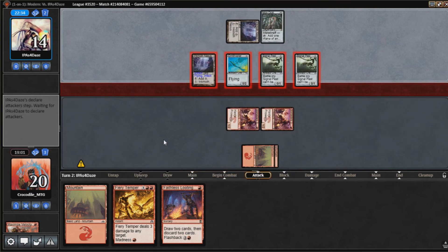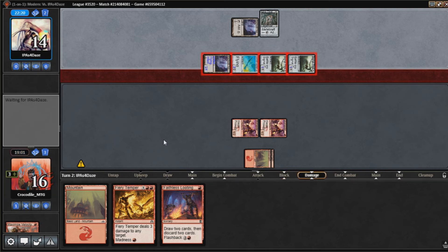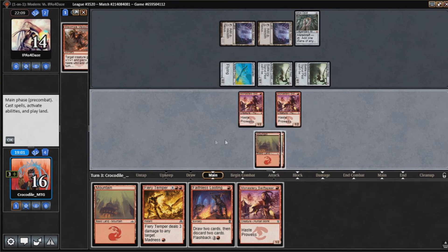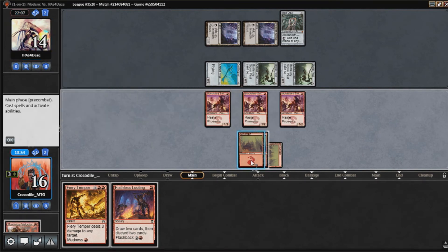Looks like our opponent's just going for the Infect kill. I think our opponent's trying to figure out if they want to swing with the Ornithopter. Drawing another Swift Spear here was actually very good for us. I still think I want a Looting. I cast two spells — all these are threes, hit them for three, that's twelve. I think I might be one mana short from killing them this turn.